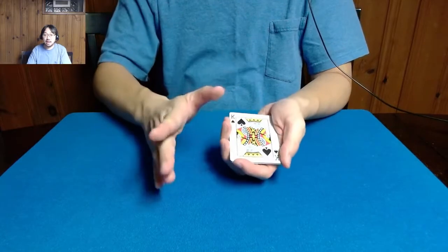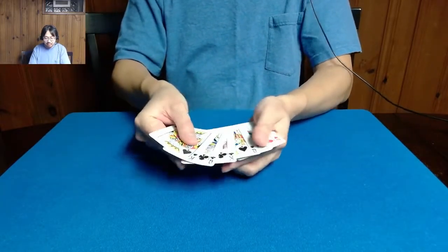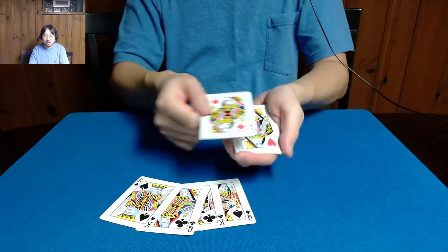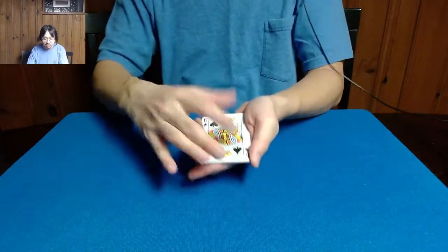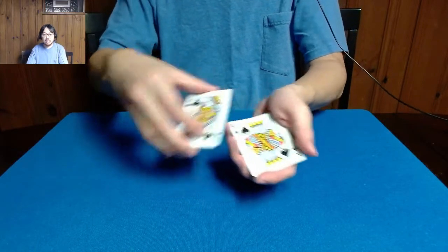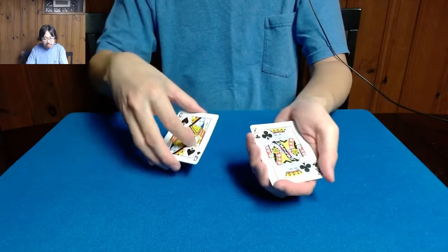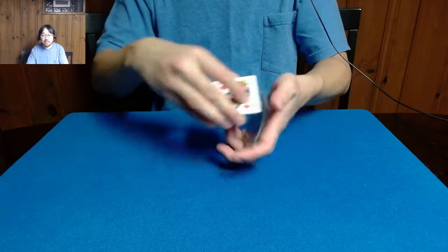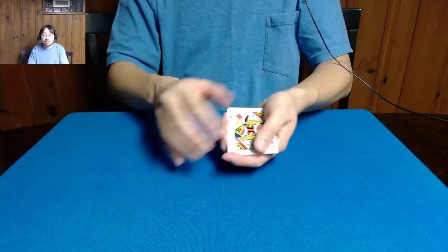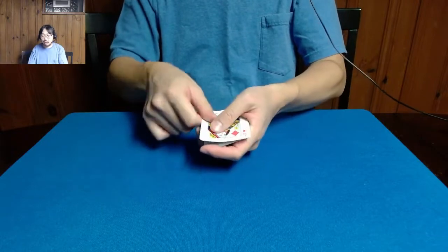We've got a pile of six cards here, and all six cards are face cards. We have four black face cards and two red face cards. The first one is the King of Spades, the second is the Queen of Clubs, then the King of Clubs, and then finally the Queen of Spades. Then we have the two red queens: the Queen of Diamonds and the Queen of Hearts.